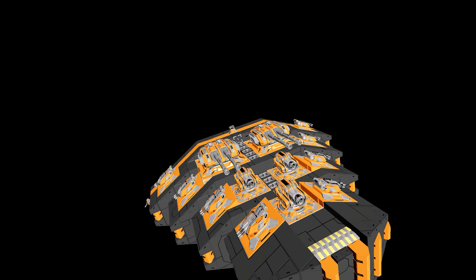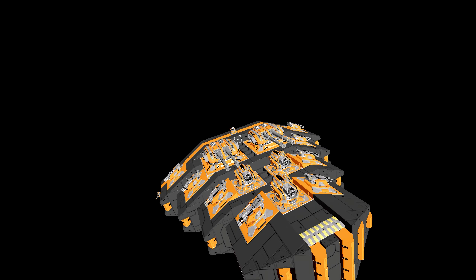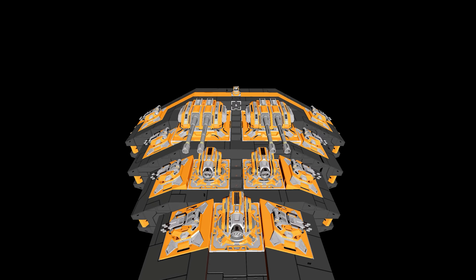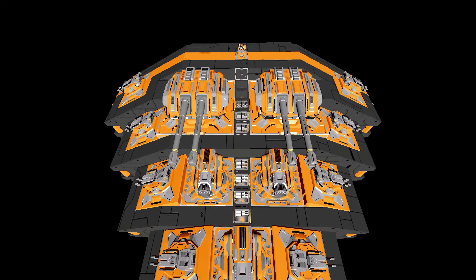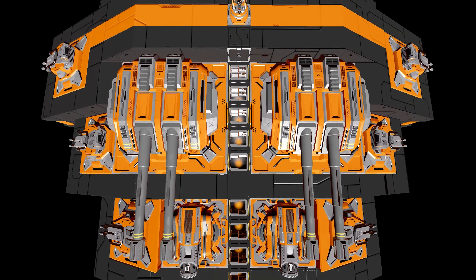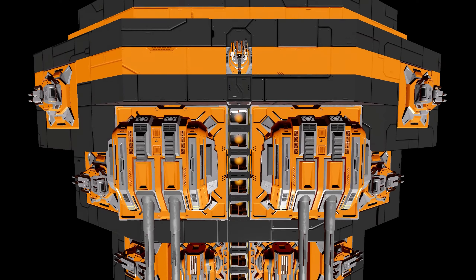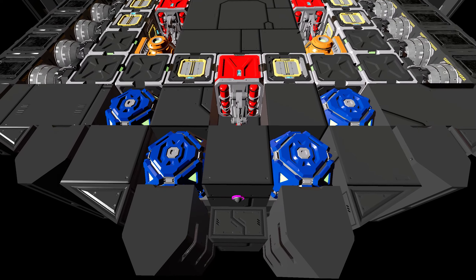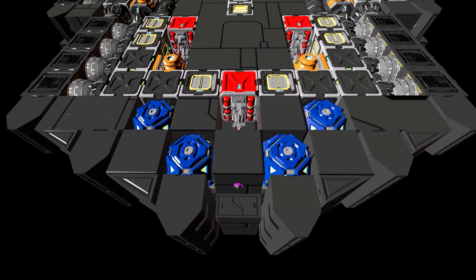Camera placement is key to keeping your ship in the fight. If you cannot keep a lock on your enemy so long as you are using point fire weapons, then you are surely doomed. Many modern PvP ships in Space Engineers will often have multiple cameras scattered around their ships at different angles. Some people go as far as to dedicate an entire welder to their camera so that they can keep visuals on their targets during fights.